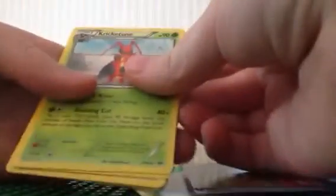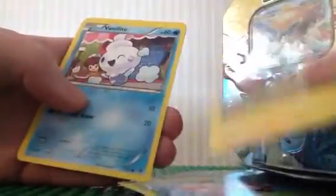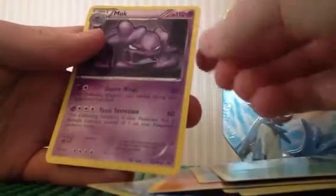Okay, now we'll open up the Next Destinies. First we got a Shuckle, an Energy, a Dwebble, a Blitzle, Vanillite, a Shinx, a Growlithe, a Cubchoo. I think that's a hollow — a hollow Jynx or whatever. And we got Muk as their rare.